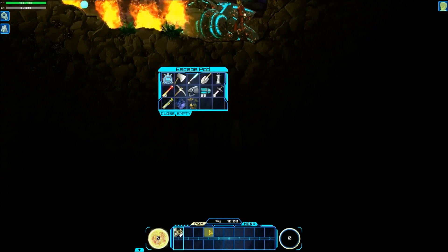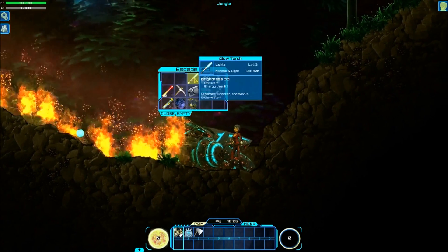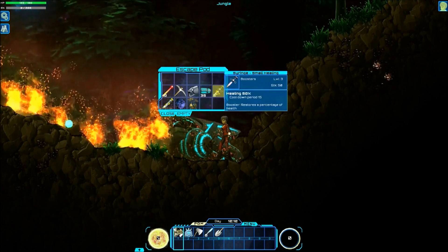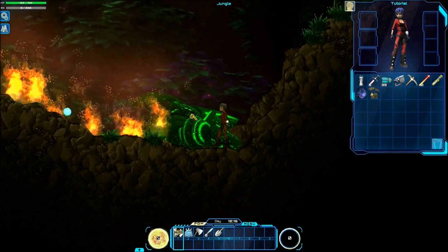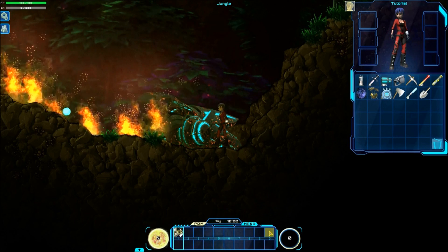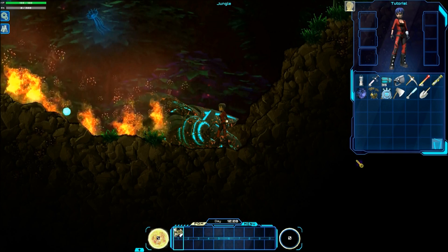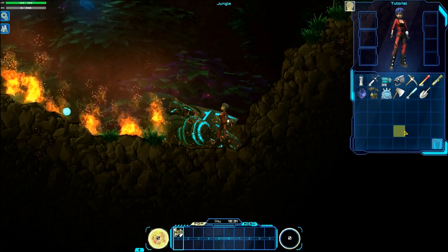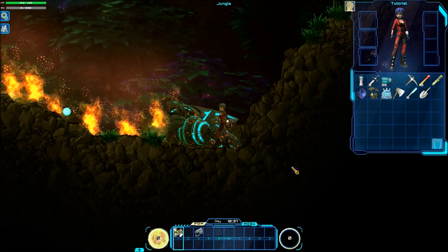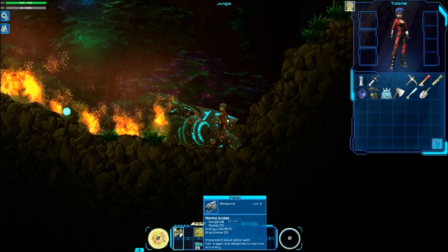First, right-click on your pod to loot it. Shift-right-clicking on the items will put them in your hotbar. Shift-left-clicking on your items will put them in your inventory. Tools can stay in your inventory — you've got the auto button here on number one, so you won't need to actually have them on your hotbar. However, your gun, which you have very limited bullets for, should be on your hotbar. Bullets need to be under the gun in the same number position on the hotbar.